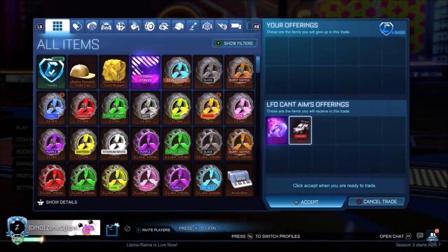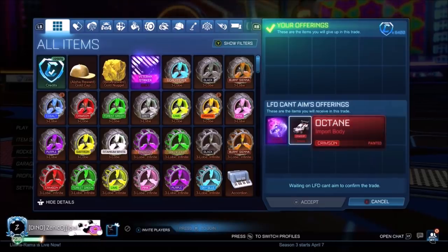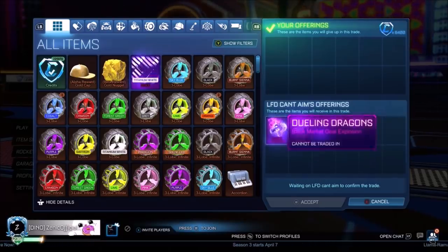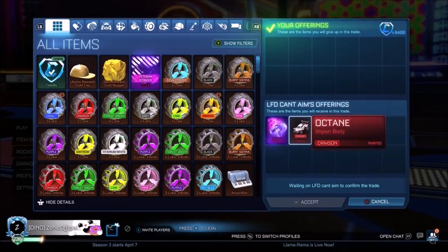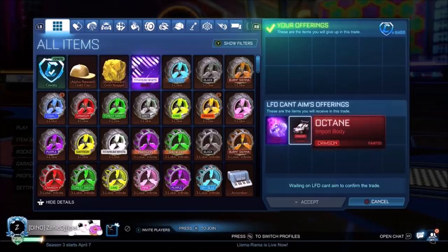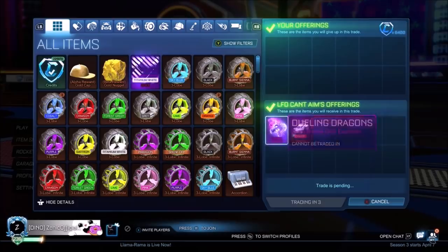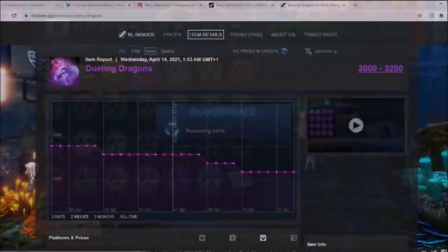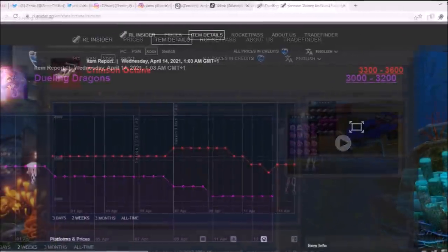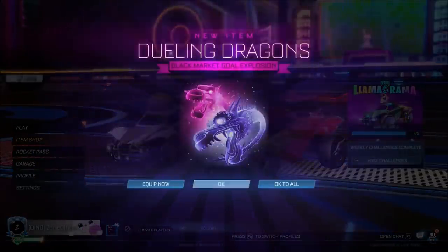We're going to check out some trades I've been doing recently - well, with quotation marks, because this was done maybe over a week ago. With Season 3 I've been so busy doing daily Rocket League content, streams, sorting out trade-up videos, and doing tournament stuff, so I haven't really had that much time to trade. The market right now is just so confusing - credit demand is up and down all over the place. This was done when I thought the Dueling Dragons and Crimson Octane were going to start rising. On the spreadsheet they're both doing okay but nothing amazing, and hopefully because I've got like 10 Dueling Dragons they should go up in the future.